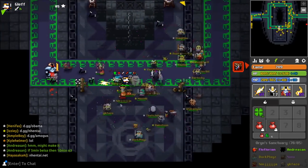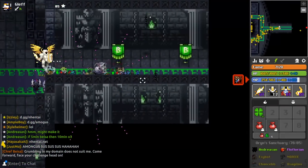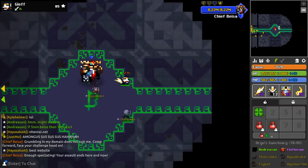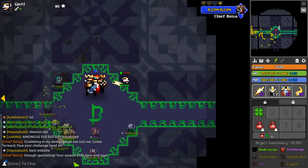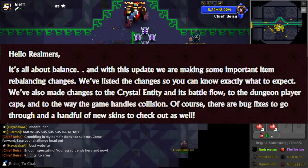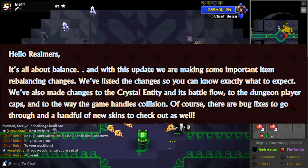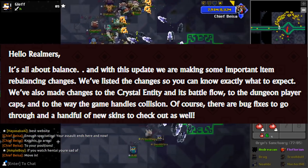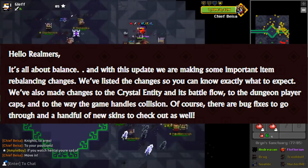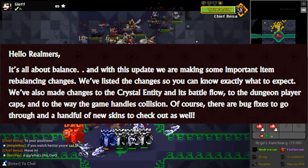Hello guys, it's Migglaf back again. Today Deca released an update to Realm and they posted a blog post — it's called the Update 1.5 Balance. They say hello Realmers, it's all about balance, and with this update they are making some important item rebalancing changes. They've listed the changes so you can know exactly what to expect. They've also made some changes to the crystal entity and its battle flow, to the dungeon player caps, and to the way the game handles collision, along with bug fixes and a handful of new skins.